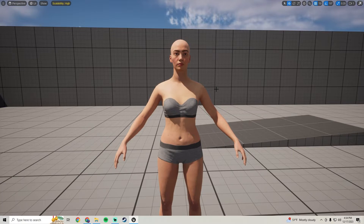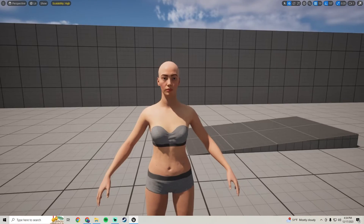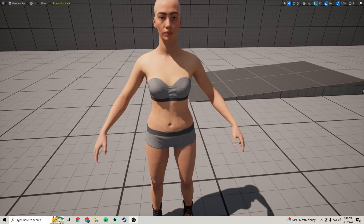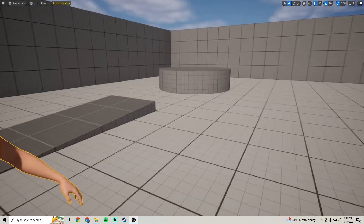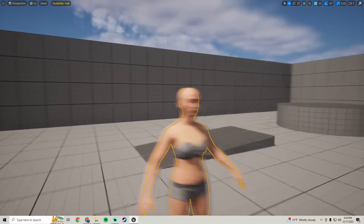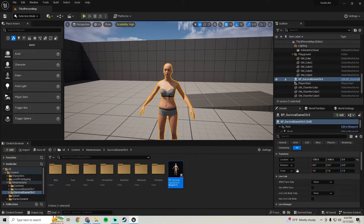Yo, what is up? In this tutorial, we're going to be continuing with our Souls series. All we're going to be doing in this one is adding in our first female character, so we can kind of get going on our character creator system. We'll be adding it in and going ahead and optimizing it a bit. So let's just go for it.